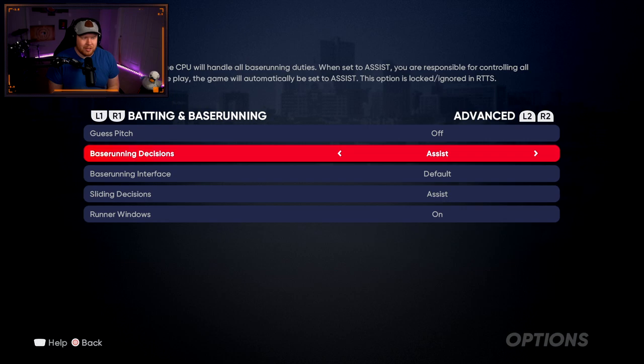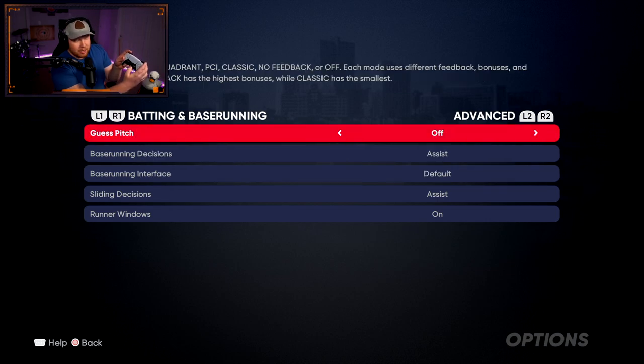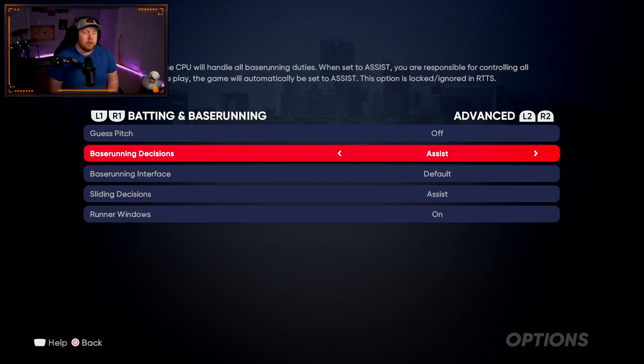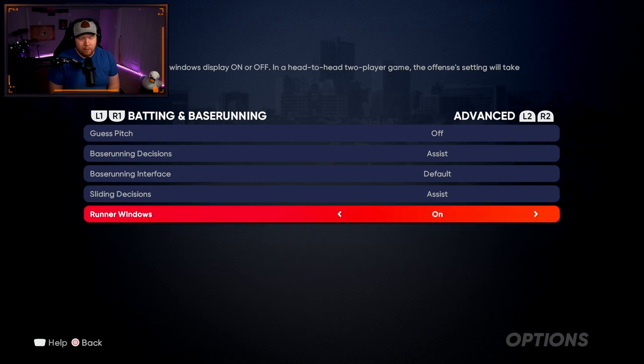For base running, decisions assist — you don't want auto base running or anything. Base running interface I use default. People ask how to control individual base runners: instead of L1 and L2, use the stick to select the base runner — if there's a runner on second, press up to select them, then use the buttons to direct them. Sliding decisions assist is whatever you prefer. Runner windows on.